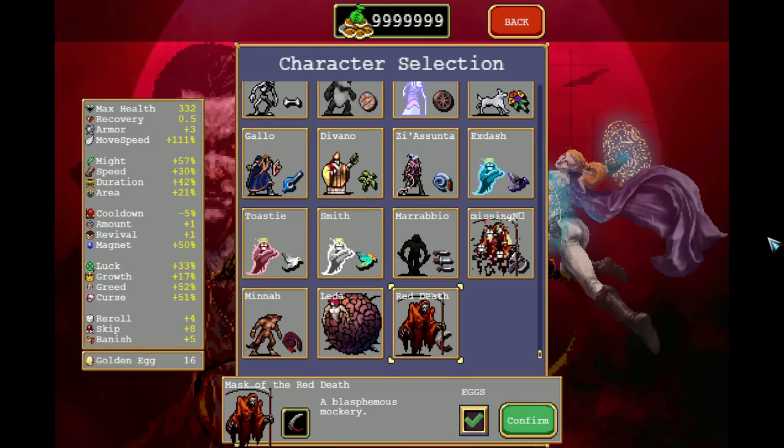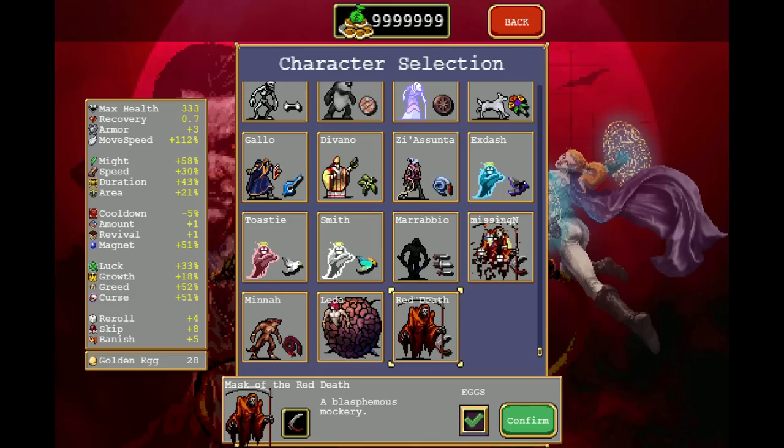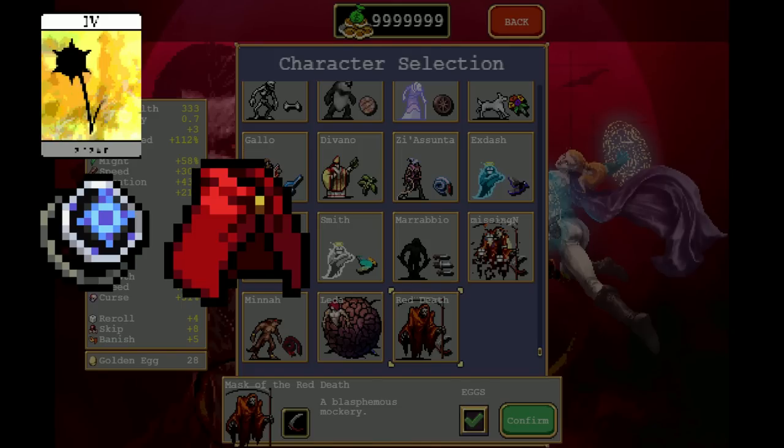Now that you have chosen a character, it's time for the actual gold farming. Take your character and go to Moongolo. The reason Moongolo is so good is because it only lasts 15 minutes and makes it very easy to finish the run and get everything you need. The stage only allows four reliable evolutions, and the last chest dropped can triple evolve — though you need to rely on luck for that, so I wouldn't gamble on it.